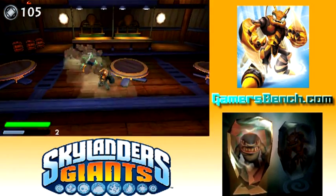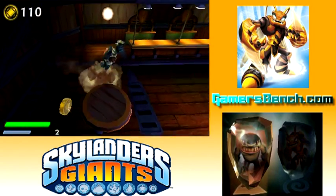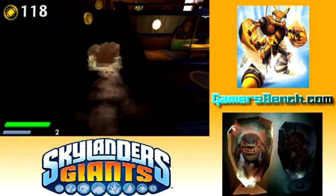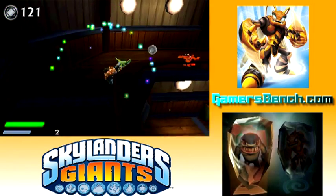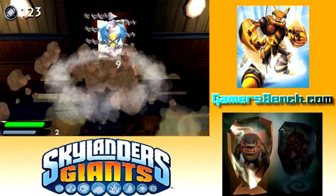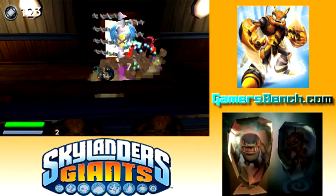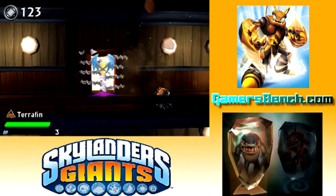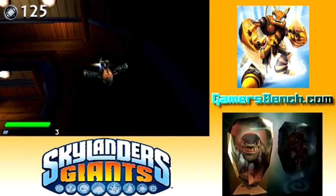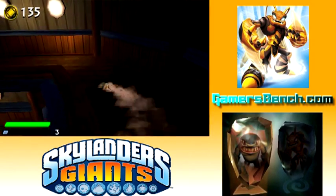I can't hear it too well because I have the TV turned down so it doesn't come out in the recording, but the music here sounds really annoying. I forgot you can do that too — the belly flop. It does a lot of damage to enemies. Looks like as you're coming out of the ground, just hit the X button. Let's get out of here — hopefully this music stops, it's terrible.